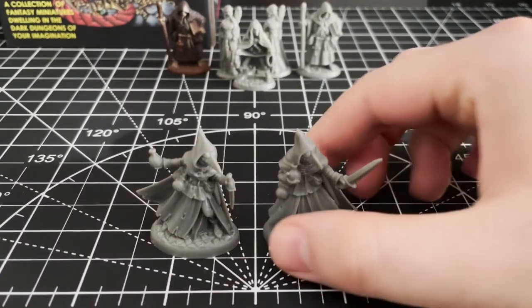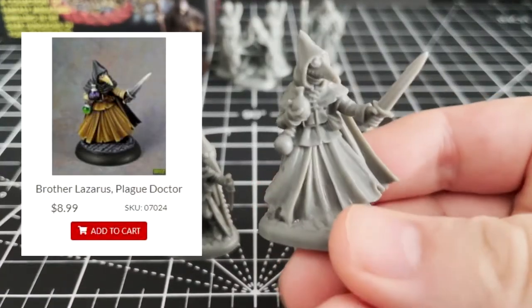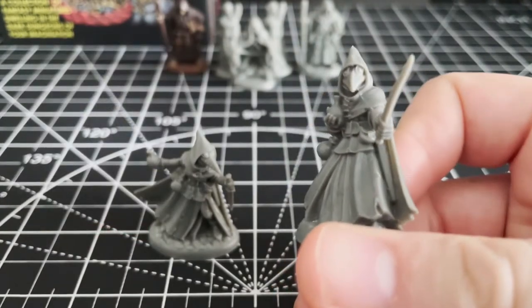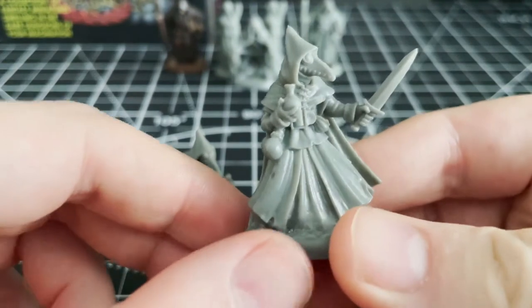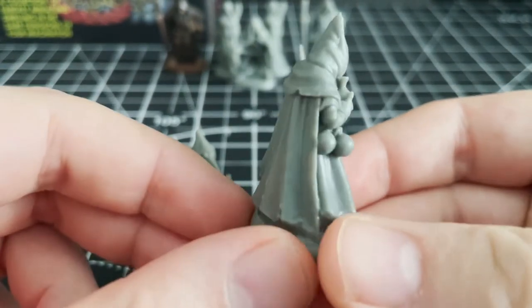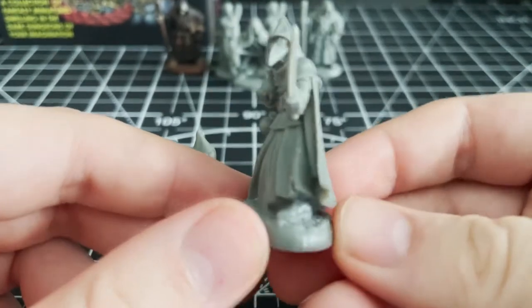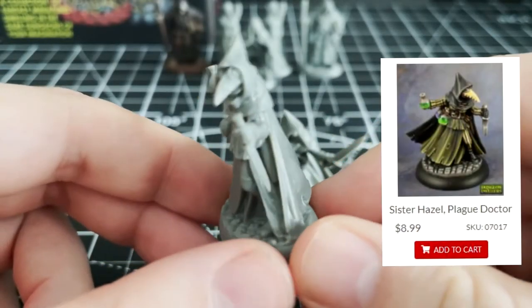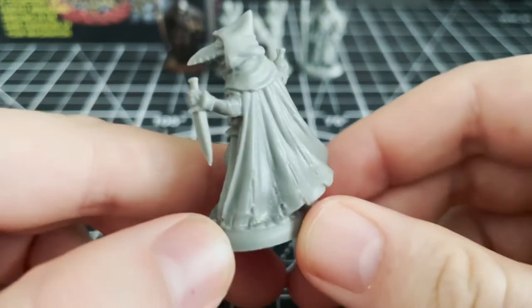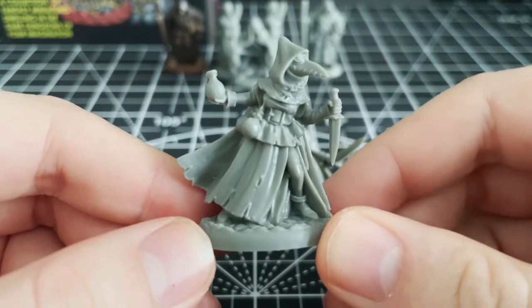Next up, we have a couple of plague doctors. Looks like they have the right idea for our times, but let's see if it helps them out in our fantasy session. Disease was rampant in the old days — alchemists, wizards, rogues, clerics, plague priests. Whatever your application for these, they would definitely make for an iconic looking character.